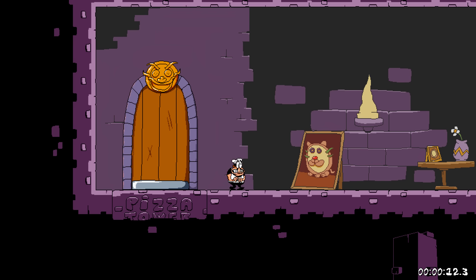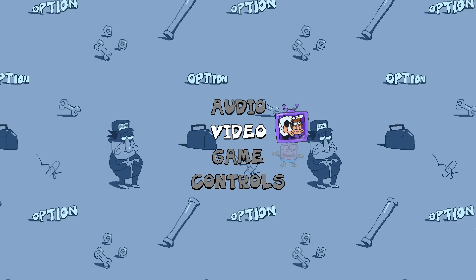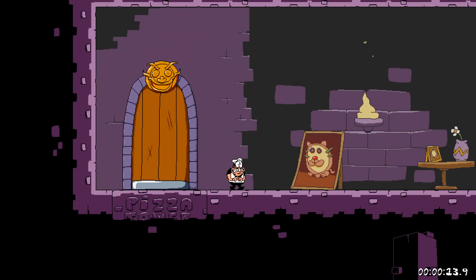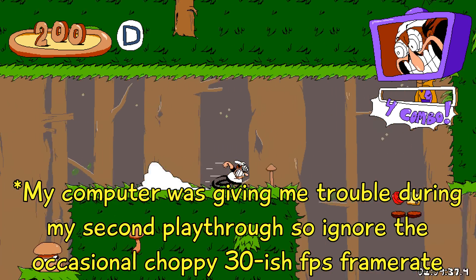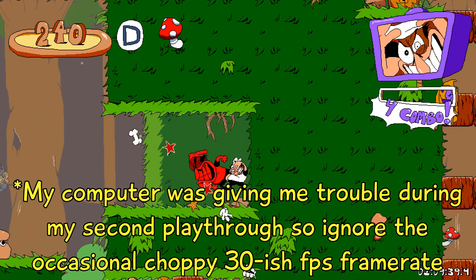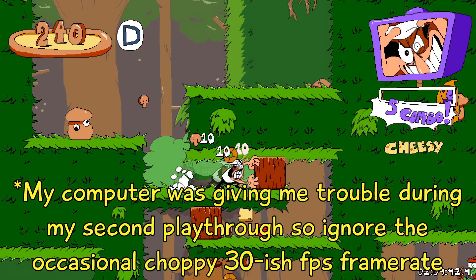There's also an option for texture filtering, but turning it on and off didn't seem to do anything, so I'm not entirely sure what it does — but it was on for my entire recorded playthrough. As far as performance goes, I didn't run into any issues. It ran at a silky smooth 60fps the entire time, and the game never crashed on me once.